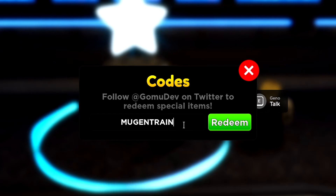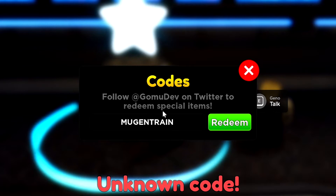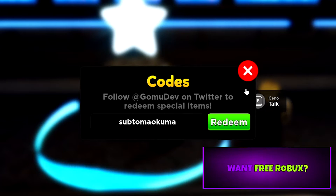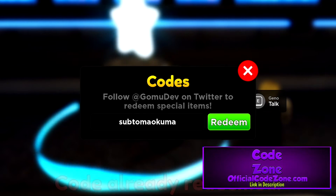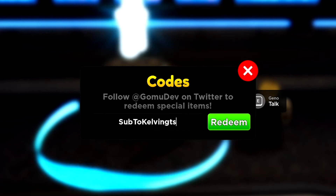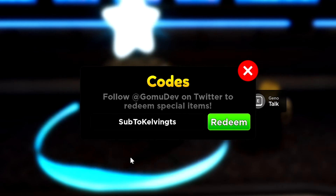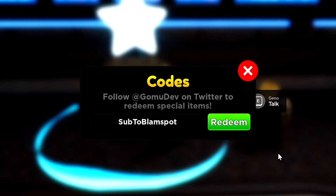The next code is 'mugging train' — that gives gems, but it looks like that code doesn't exist, so it may be expired. The next code is 'sub to maokuma,' which should give you a summon ticket. After that is 'sub to kelvin ts,' which will also give you a summon ticket. These are all going to give summon tickets. 'Sub to blam spot' is the next one.